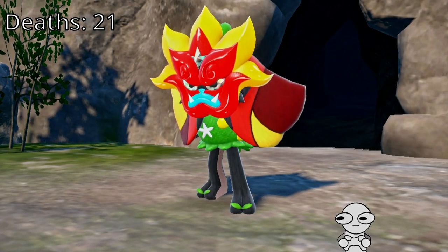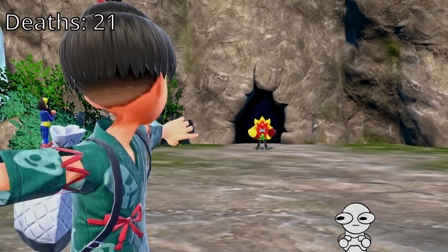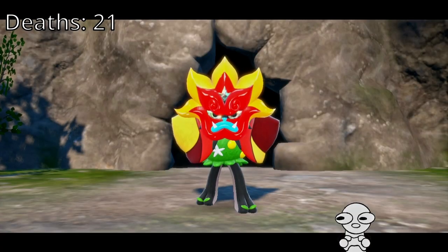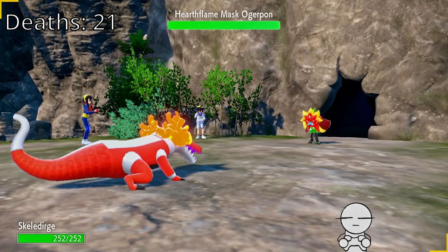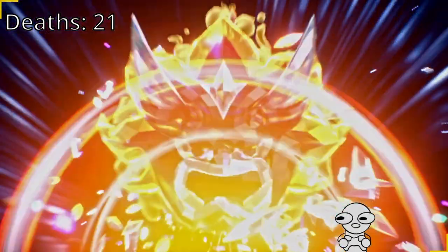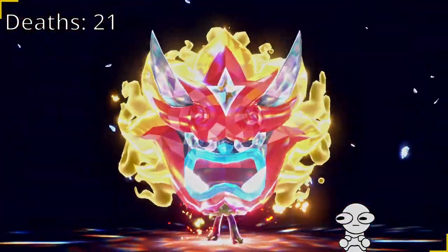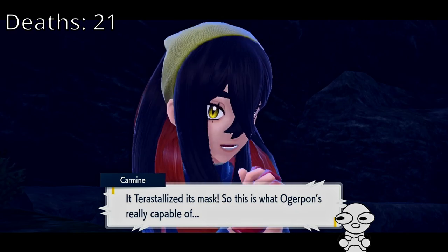Wait, what? Oh, I was expecting to fight the teal mask. Wait a minute — your leaf things changed color. Did its title seem flame? Is it fire type now? It's fire type. Okay, that's fine. I'll just switch into Garchomp and terastalize Earthquake.